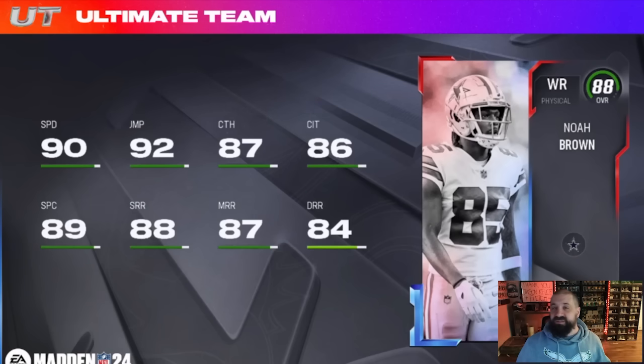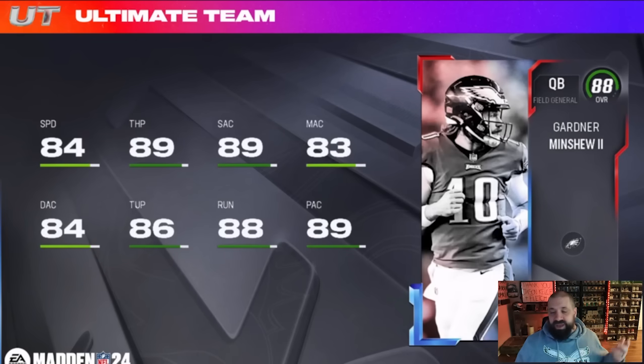One thing to point out: Noah Brown played for the Texans this past year but for whatever reason they have him in a Cowboys card art with Cowboys chem. All cards — including existing cards that are 80-plus — will get an update to their new team chem. So for example, Russell Wilson's existing cards will get the Pittsburgh Steelers chem. That update should go live today when this promo goes live. Gardner Minshew also played for the Colts, not the Eagles, so he should get the Colts and Raiders chem.